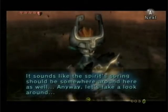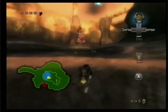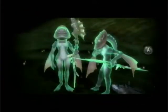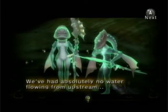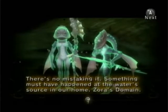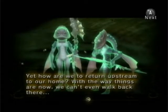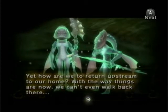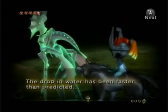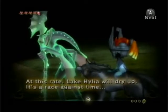Anyway, let's take a look around! Good idea, Midna! Let's look around and see if we can find anything! One thing I see is some spirits off in the distance. Oh, there's Zoras! Let's talk to them! They're saying: 'We've had absolutely no water flowing from upstream! It must have happened at the water source in our home — Zora's Domain! Yet how are we to return upstream? The drop in water has been faster than predicted — at this rate, the lake will dry up! It's a race against time!'